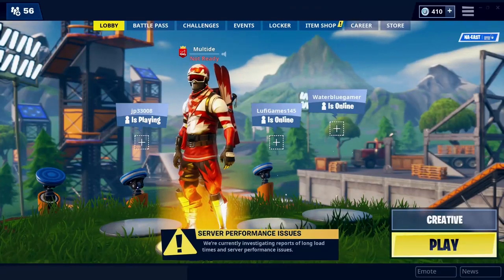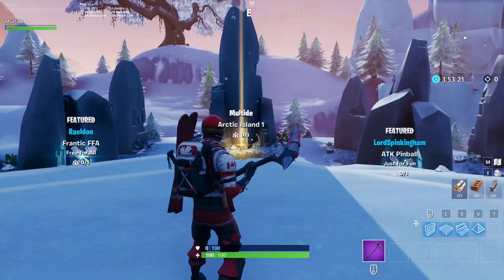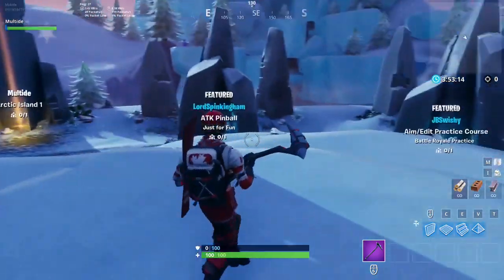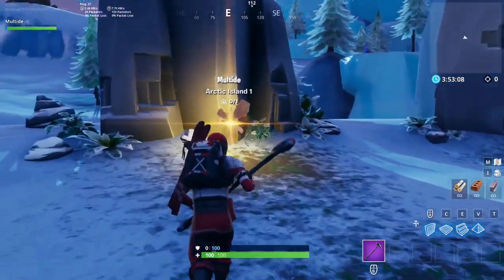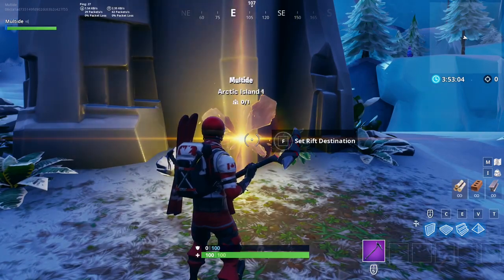So here we are in the Creative Mode lobby, and we're just gonna go ahead and launch into a game. So once you guys are in the creative hub for Fortnite Creative, you wanna go ahead and go over to your rift and set a destination to an island you don't care about. I'm not 100% certain if the island has to be an Arctic island, but I've only tried this glitch on an Arctic island, so I recommend you do that too.